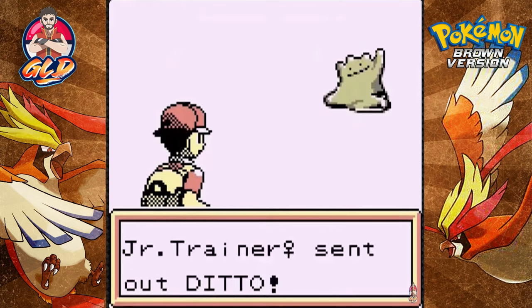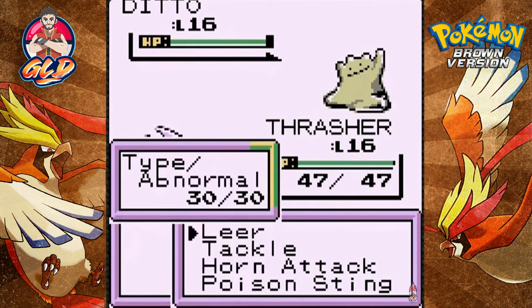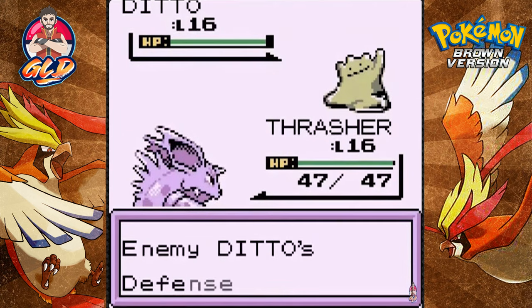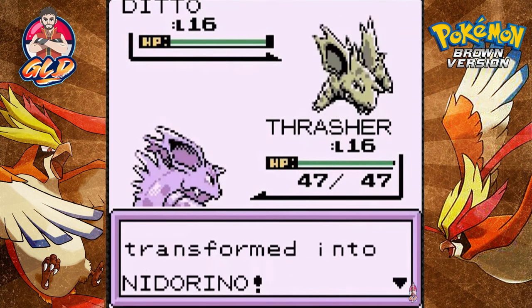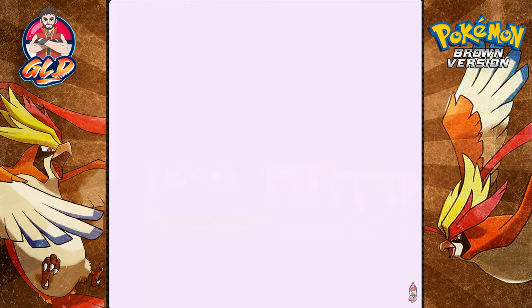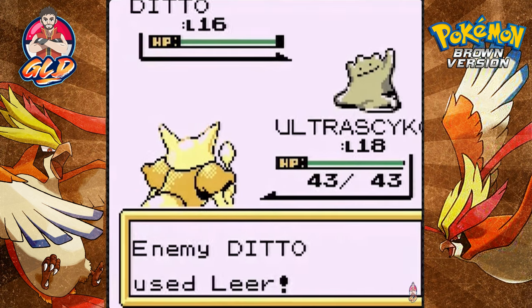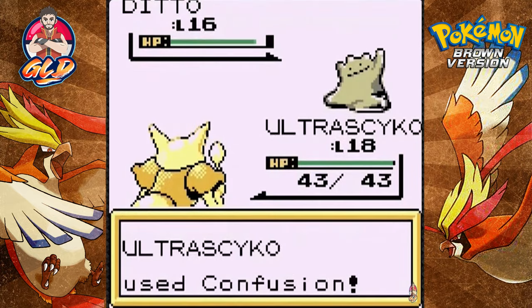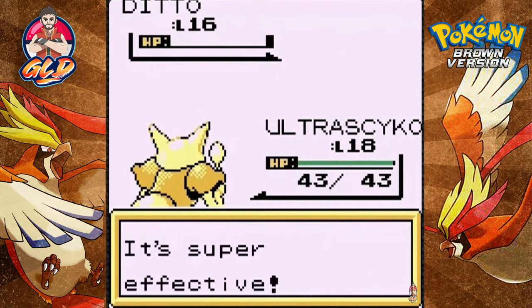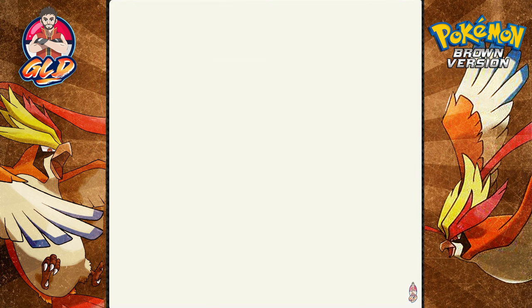Taking on a Junior Trainer Female — she comes out with a Ditto! Ditto uses Transform and copies our Nidorino. Good thing we have Ultra Psycho to destroy it. It does take the properties of Nidorino, so it's weak against Psychic types — critical hit, say goodbye to Ditto! Ultra Psycho is just growing to be our best Pokemon right now.